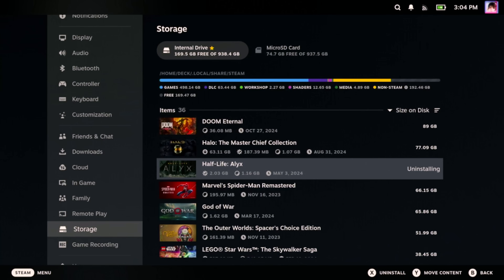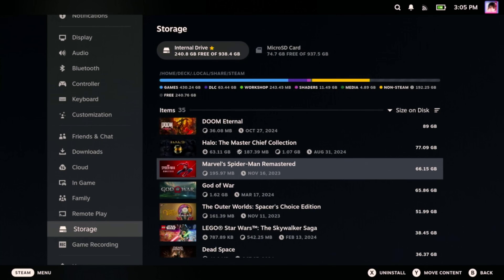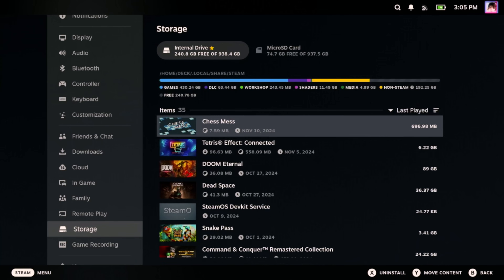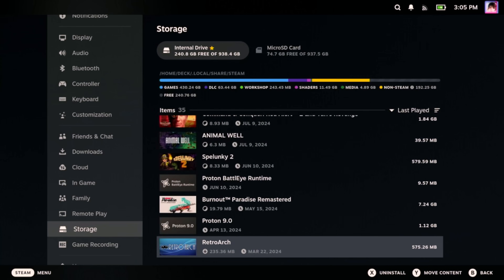But we don't have to stop there. Right now these games are sorted by their size, but it's also handy to sort by last played date. You can tap on the Size on Disk button and then choose Last Played. This will show you the most recently played games, and if you scroll down, you'll find the oldest games in your library.